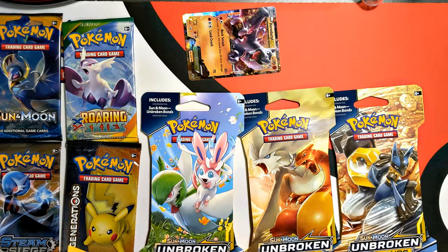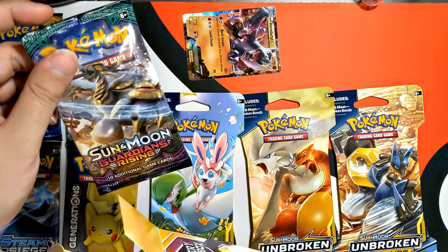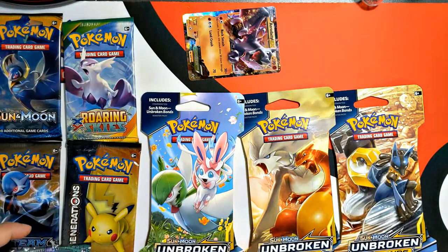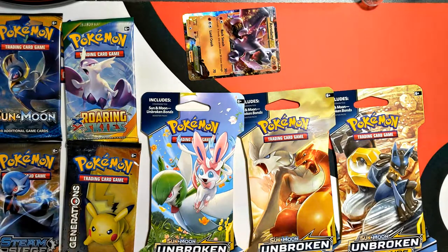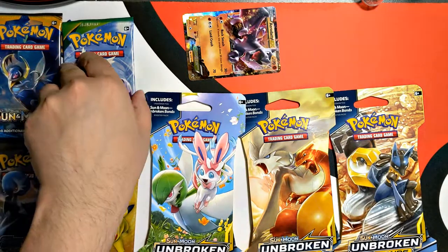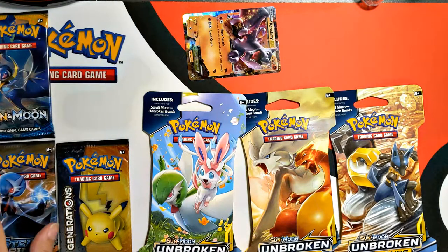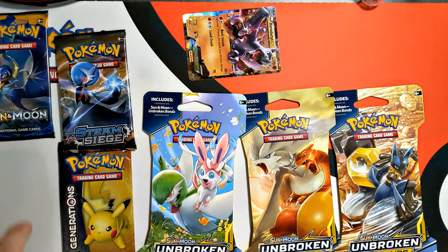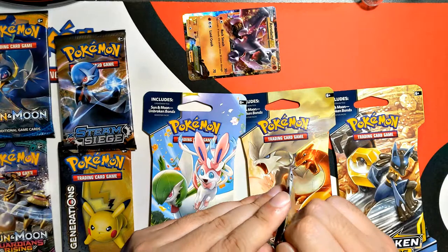And then the last pack — this is vintage, I'm going to lose it. It's not, it's Guardians Rising. Sometimes you win, sometimes you lose. Roaring Skies first because it's X and Y — we'll do Generations, and then we'll do Sun and Moon ones.